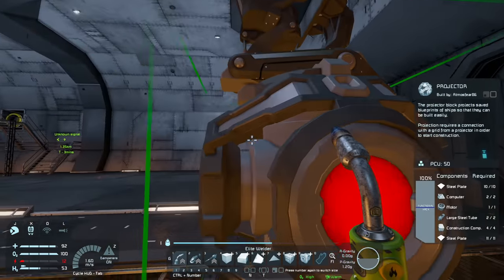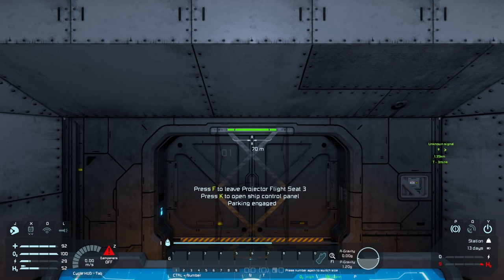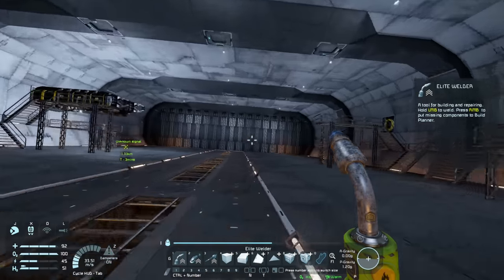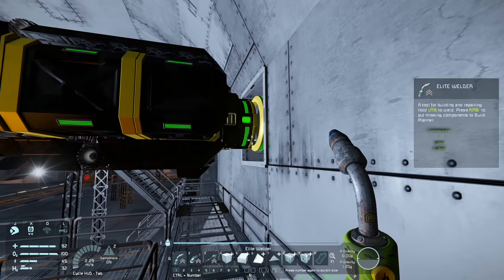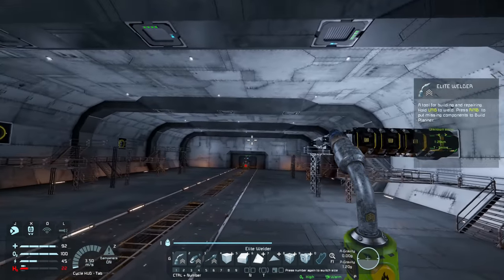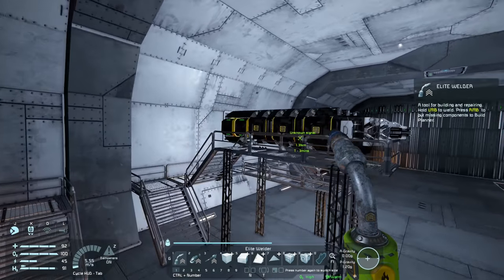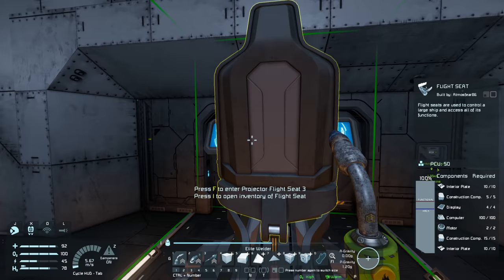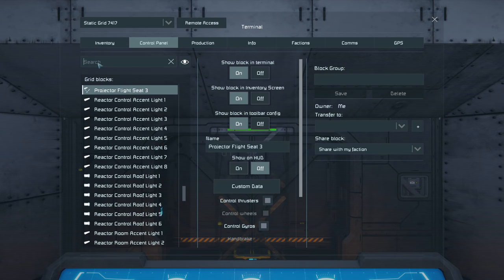Now I need to turn this projector back on. I think pressing P in the control seat would have disconnected all the connectors. Actually no, I don't think it did. I'm glad it didn't. I think it's because they added that new functionality where things don't automatically get removed every time you press P. So P is not as monumentally bad as what it used to be, at least I hope that is the case.